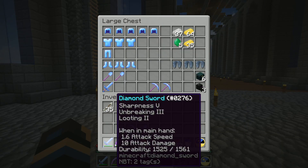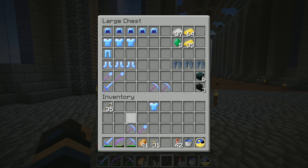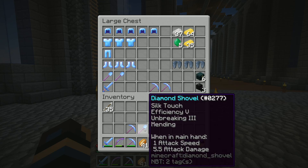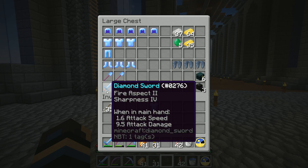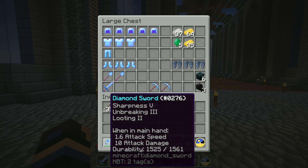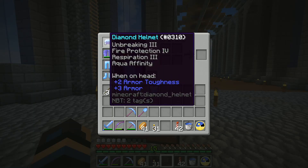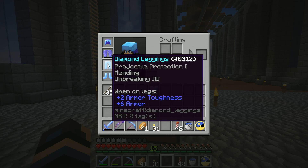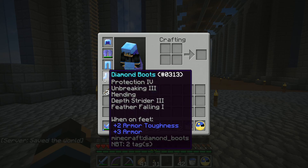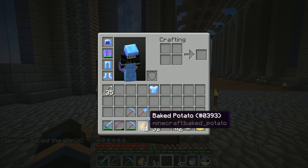This isn't everything - I've done some combining, so I've now got Efficiency 5, Mending, and Unbreaking 3 on my Fortune pick. This one says Mending now, and this one says Mending now. I don't think that one has Mending - yeah, neither of those has Mending. I meant to combine that but I didn't. Also this isn't near all the armor. I've combined some stuff, so I now have Respiration 3 on my helmet along with Mending on some of the armor. The only thing the boots need is Feather Falling 4 but I don't think I can combine it at this point.